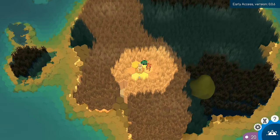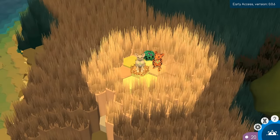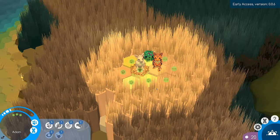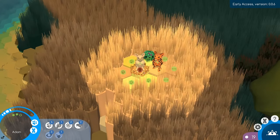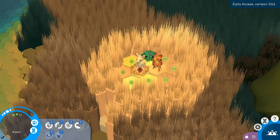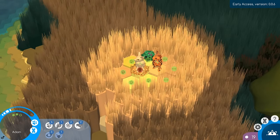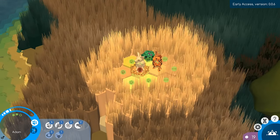This is our island and here are our two starting creatures. We're back with Adam and Eve just like before. Eve is already pregnant — she's already expecting a baby! Adam over here, last time was the life gauge.